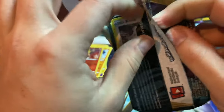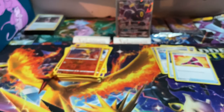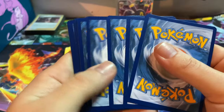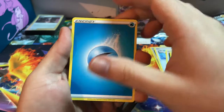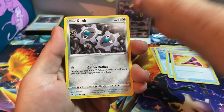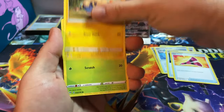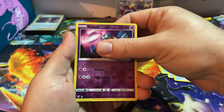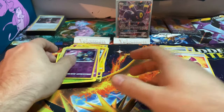This is it - last pack! Can we get some last pack magic? I feel like it was a pretty decent opening because I didn't expect to get anything from these tins. Got another Wawa energy, Simisear, Lunatone, Staravia, Klinklang, Ducklett, Mareanie, Paras, Gothita, reverse Gollet, and for the final card - Escavalier.